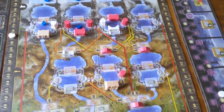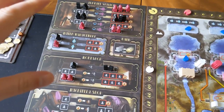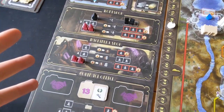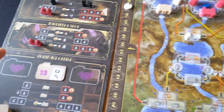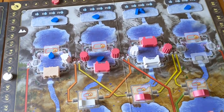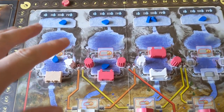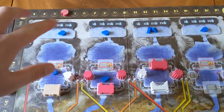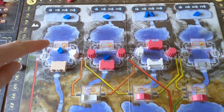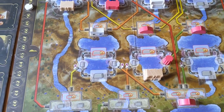Ultimately this is a worker placement game where you've got all these different spots that you can activate different abilities. But I do think the game really lies with the main board itself and how everything interacts with each other, because you've got all these different pools flowing down the mountain.